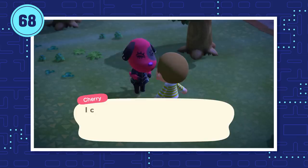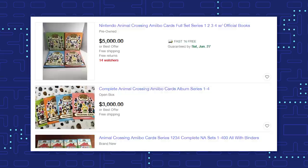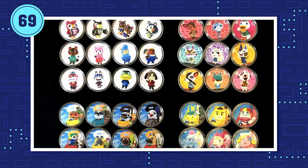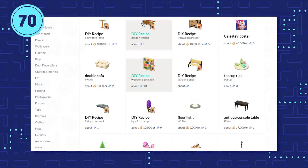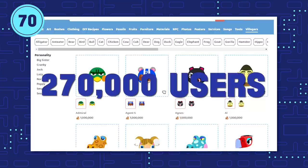There are definitely more wildly popular villagers though. Expect to shell out serious Bells if you're looking for Marshall, Audie, Anka, Bob, Merengue, Coco, Stitches, Bow, and Fauna, for example. Due to all this demand, amiibo and amiibo cards are now fetching a ridiculous premium — some villagers' amiibo cards are going for 100 real-life dollars. There's also an underground scene of bootleg amiibo cards. Websites like Nook.Market and Nookazon have popped up to help the community exchange villagers, items, and DIY recipes, usually using Bells and/or Nook Miles as tender. Nookazon in particular has 270,000 users per day.